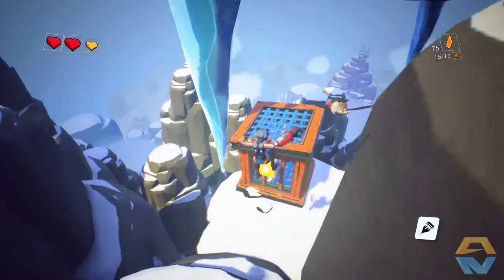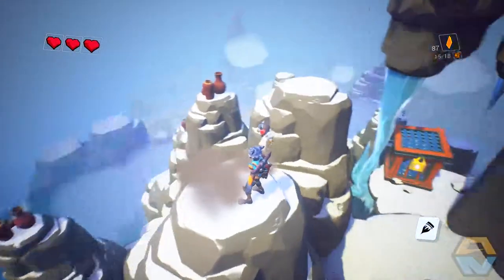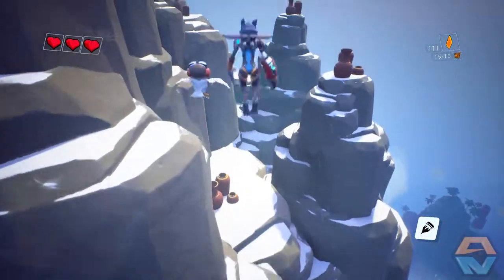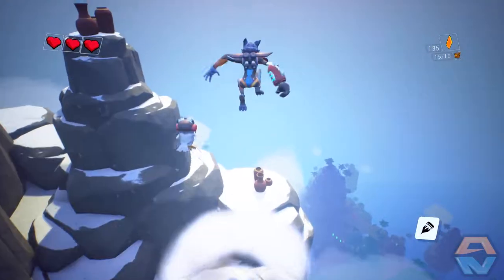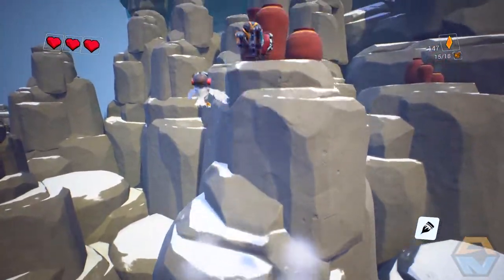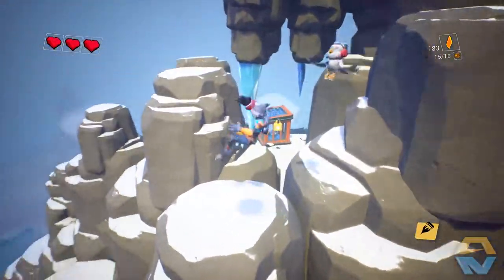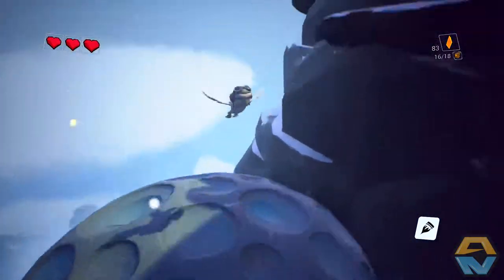We're going to come around here - we want to save this Loa. Oh, we don't have enough gems. Damn, that's a shame. We can break a whole bunch of these as long as we don't die. Look at that view - not exactly a position you want to fall down from. Just break all these and then we'll go free that Loa. All right, that's 16 out of 18 - there's two somewhere else.